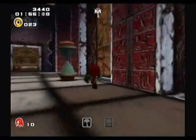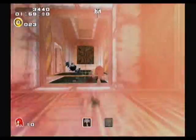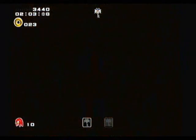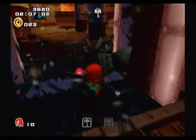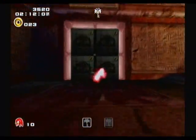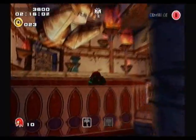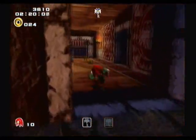Oh, that was close. That's tricky, I have to say. I think there are two bosses after this — yeah, there are. Let's see if this is the path to the green room like I thought. Never mind, I'll just go to the main area and do it from there.